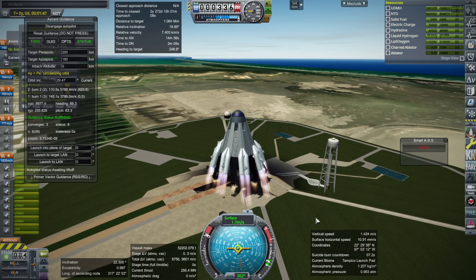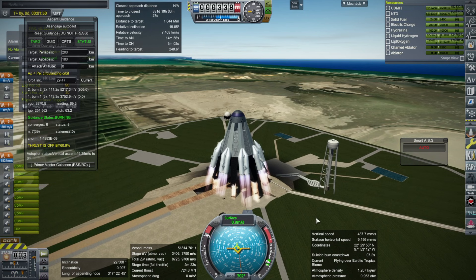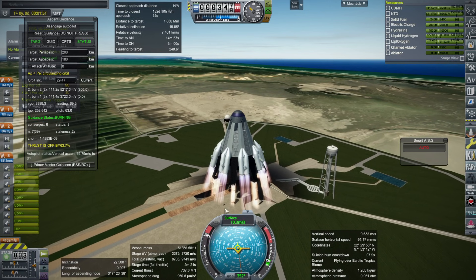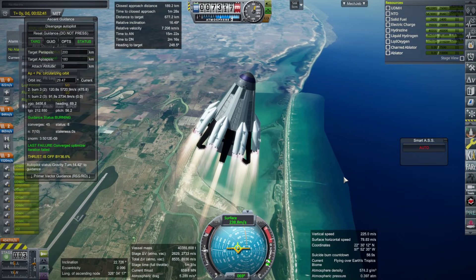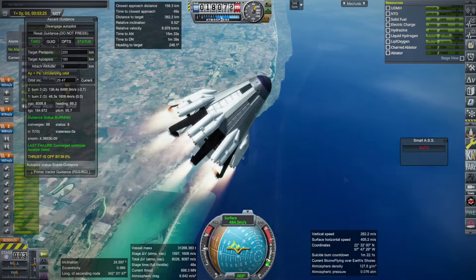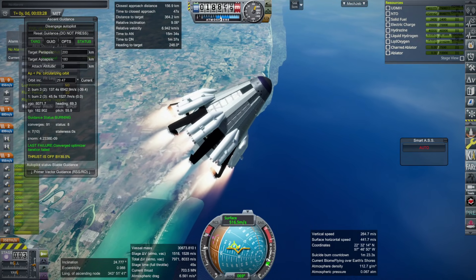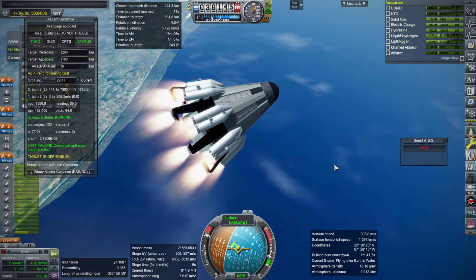I reduced the pitch rate hoping it would turn slower, so it wouldn't get to such a low pitch that it would be stranded in the atmosphere and drag itself to death — getting too much drag and splashing down into the ocean. Unfortunately, decreasing the pitch rate did not seem to help. Maybe it wasn't enough compared to the fact that I had limited the dynamic pressure, which forces it to throttle down. I just didn't get a happy medium, and it always tried to pitch over too much.